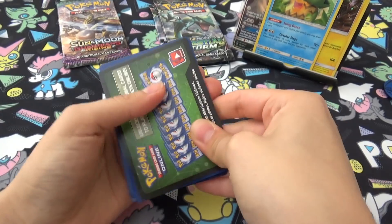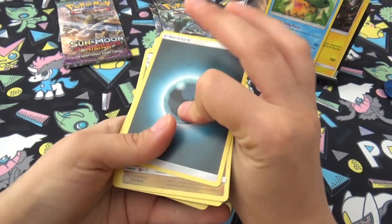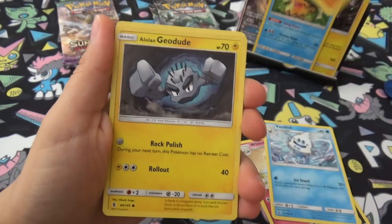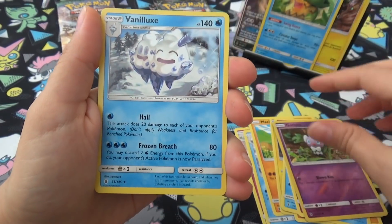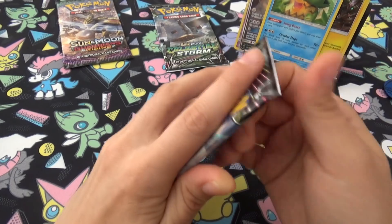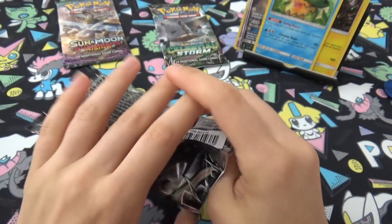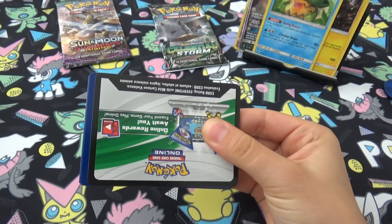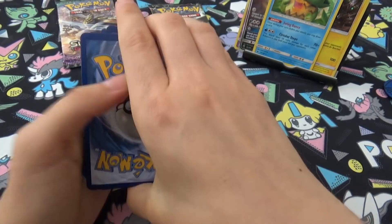Let's see if the Guardians Rising pack gets a hit as well. No hit — that's a shame. Hecmonkey, Whimsicott, Vanillish, Machop, Alolan Geodude, Mudbray, Alolan Sandshrew, Cottonee, Reverse Gothita, and Vanilluxe. Still have reverses I need for Guardians Rising, and there are still some playable cards in there. This is the Joe luck right now because Joe picked these packs.